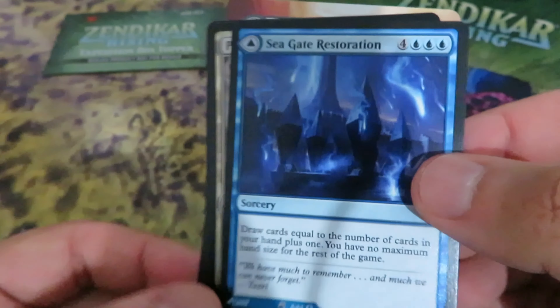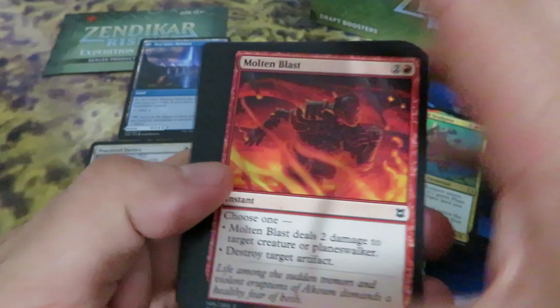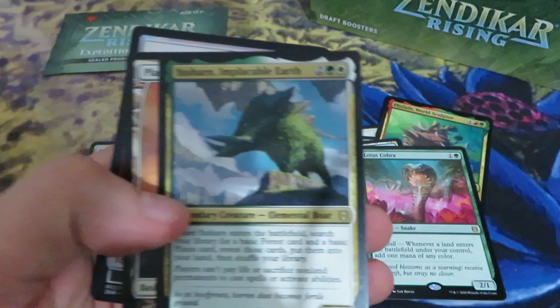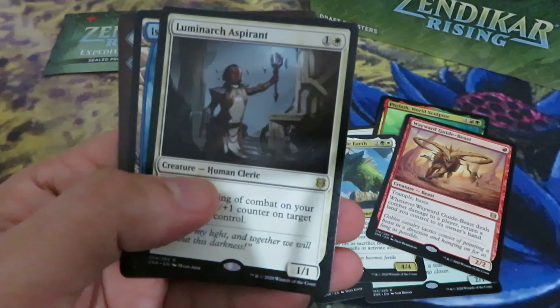First mythic: Seagate Restoration — nice card. There is also the land. Shocklands are out from Standard. Apart from the banned cards in Standard — Lotus Cobra, Field of the Dead, Growth Spiral, Wilderness Reclamation, Teferi Time Raveler — all banned. Obviously we are talking about banned cards and they have rotated out. Apart from those banned cards, I think the most used cards from the Ravnica block were the Shocklands. Now without the Shocklands, everyone will need something to replace them — those double land cards. And I believe the Pathways are your answer.